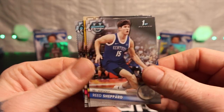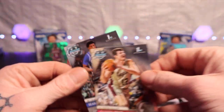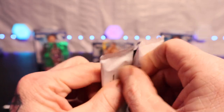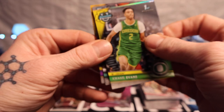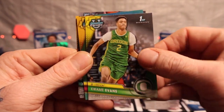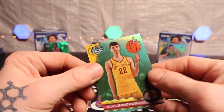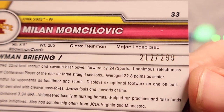All right, we got Reed Shepard, Omaha Blue, Quentin Post, and Sean Stewart — oh, I thought that might have been a silver but no, it's not. So is Bronny James a LeBron James family member or what? Can anybody share some light on that for me? All right, now we got a silver — looks like Kwame Evans, Xavier Booker. Okay, so I know her. Is this numbered? It is numbered — okay, I thought so, it just looked different: 212 out of 299.